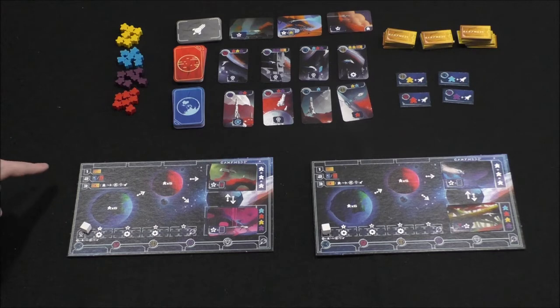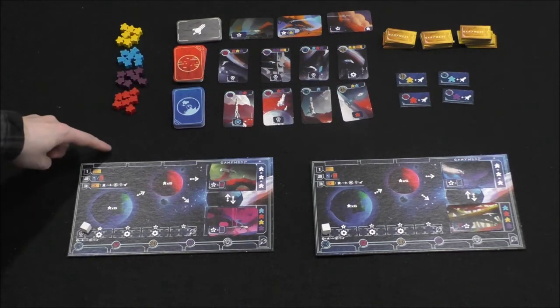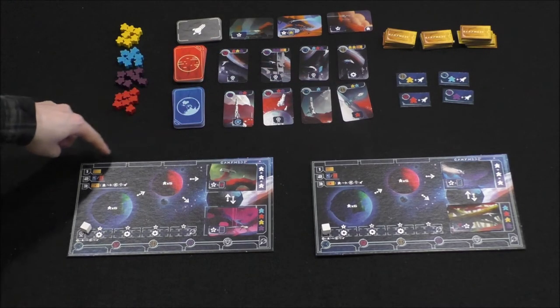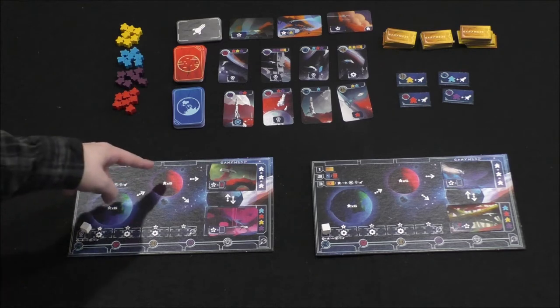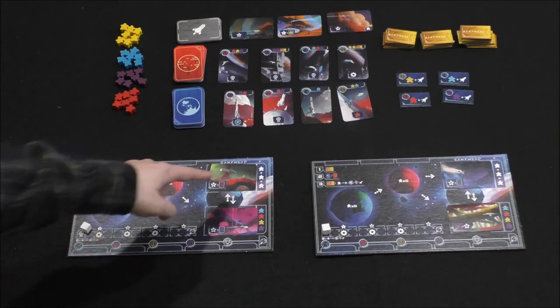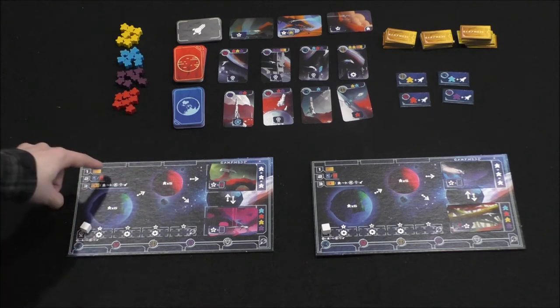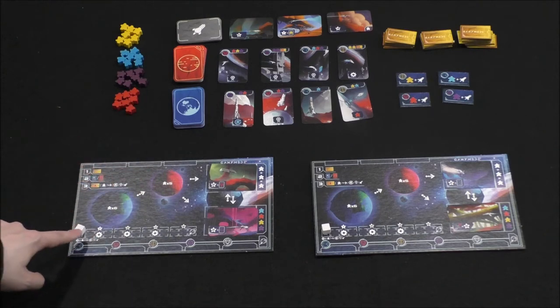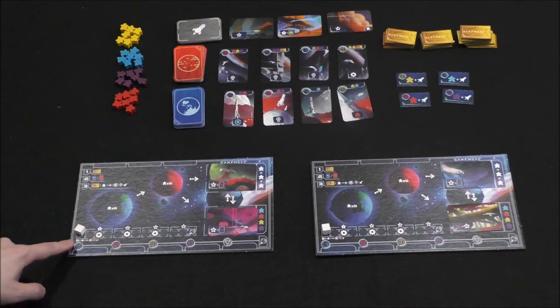To launch a ship, you need three of the same colored meeples on one type, or four of different colored meeples on another. Then at the end of your turn, you can launch those ships and score end-game points. The third action on your turn is to discard one or more of your settler tiles to take that many basic actions. Basic actions include picking a colored meeple and adding it to Earth, moving a single meeple from Earth to Mars or Mars to Ganymede, replacing a meeple with another color, or moving up the reputation track to score victory points. Every time you land on a cogwheel, you can take another basic action.